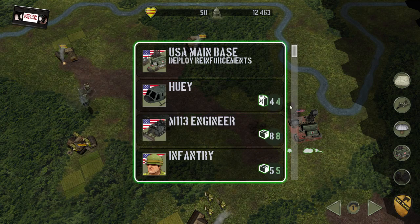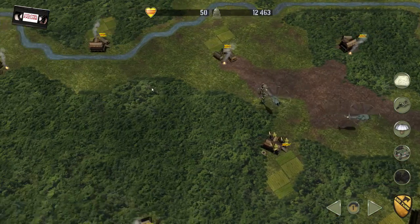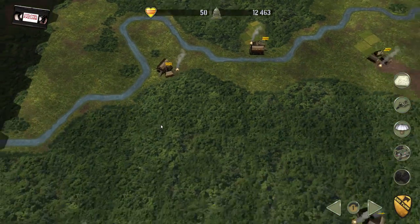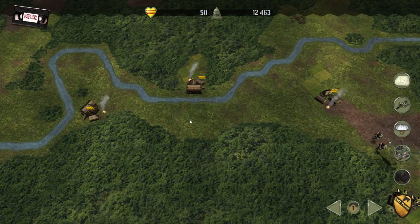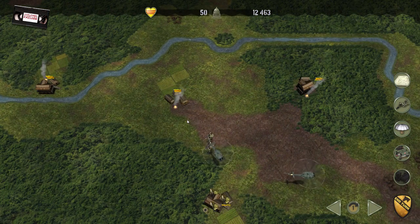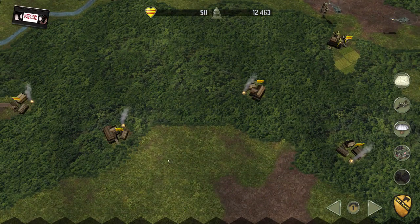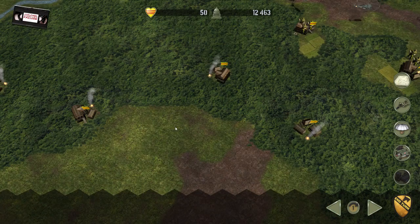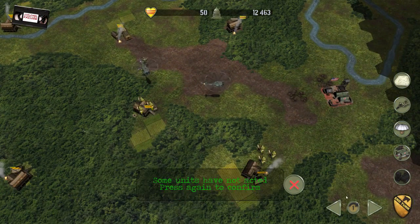That'll wrap it up for this first turn. This engineering unit that I've got here — I can move further out to create additional bases from which I can stage further operations. But I don't want to build that too close to home because otherwise it doesn't serve much purpose. I largely want to use that to give myself another refueling and resupply point. Down here would probably be a good place for one, and up here would probably be a good place for another.